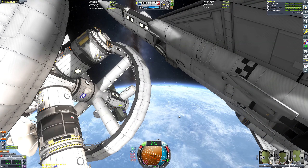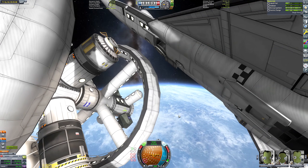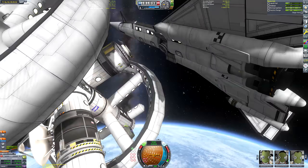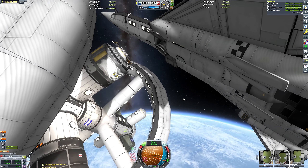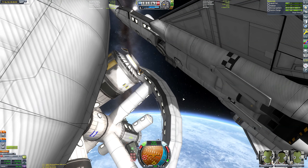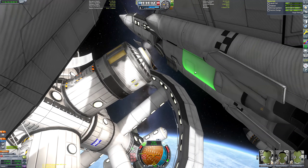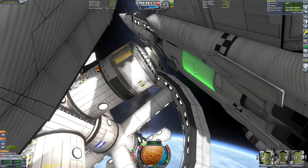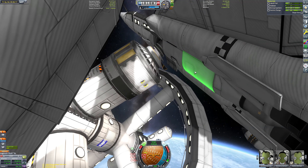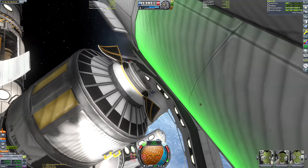This is actually take two of this mission. I got to this point on take one before I realised I hadn't added any RCS ports to this space plane. I very briefly tried to dock without RCS and gave up - it was just taking so long. It would be quicker to just revert to the flight, add the monopropellant blocks, and then redo it again. So that's a funny little anecdote.